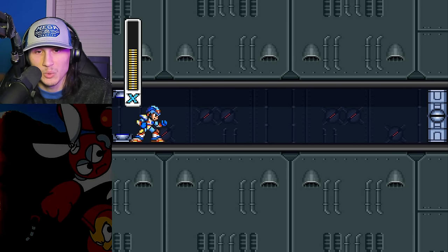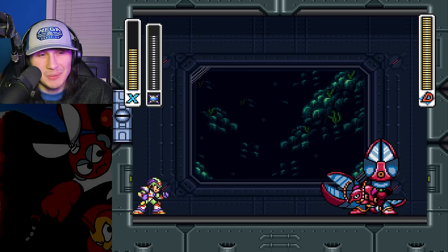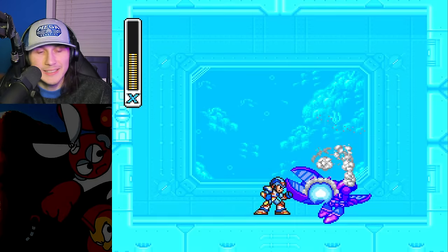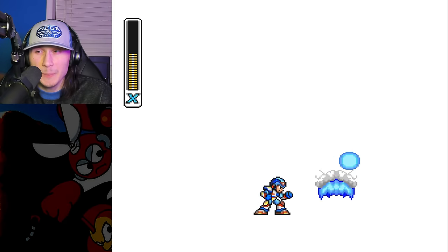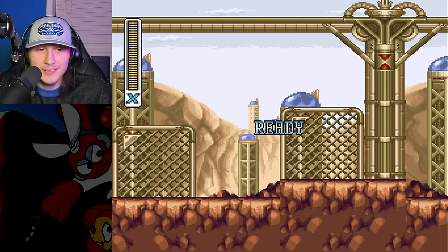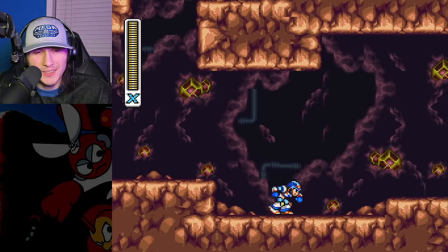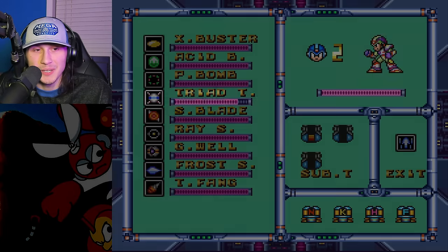Let's kill Crush Crawfish. There he is. Probably pretty quickly — yep. He's the other boss with the invincibility frame exploit. I'm not sure what's up with Crush Crawfish and Toxic Seahorse specifically that causes that to happen, but you can melt their health bar and kill them. And since that was the final Maverick we had to kill, it's time to go back and clean up and get all the upgrades. I'm pretty sure we got all of them except for the ones in this stage, which is crazy — going to Tunnel Rhino first and then coming back is the best way to do it.